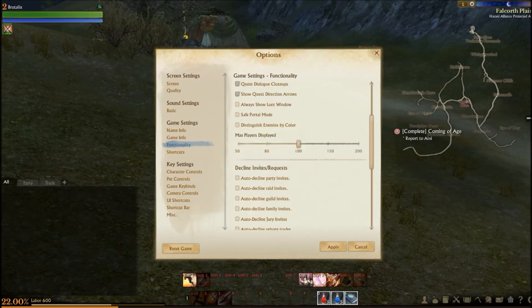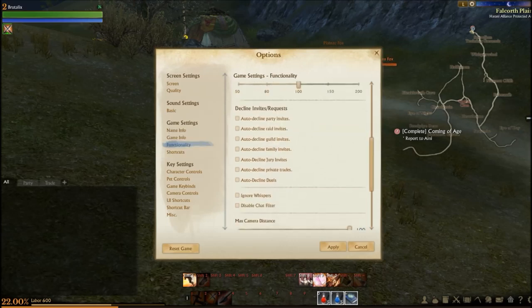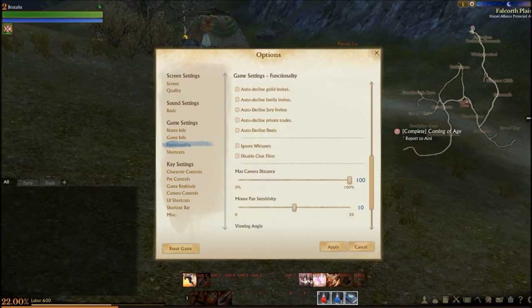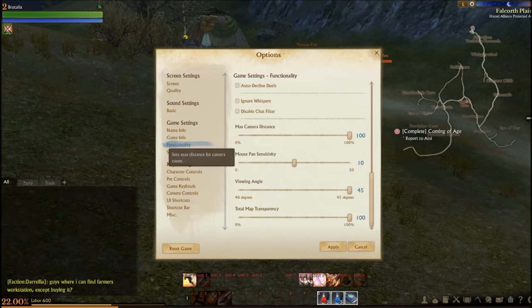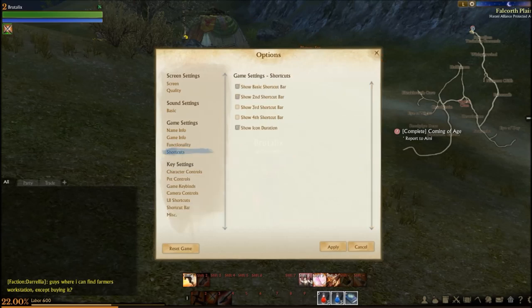Distinguish enemies by color — yes. Max players displayed: 200, that's going to be epic, but I've set it at 100 for now. Options to auto-decline invites and requests for party, raid, guild, family, jury, private trades, and duels. Ignore whispers, disable chat filter, max camera distance, mouse pan sensitivity, viewing angle, minimap and transparency.